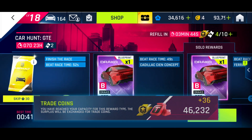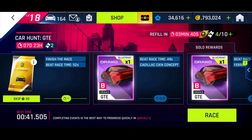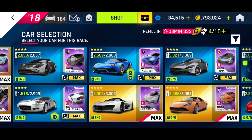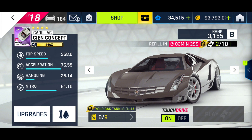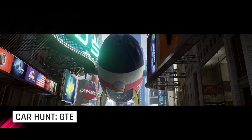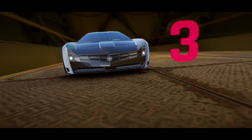So on to the Cadillac CN Concept. The time to beat was 52, and we got a 41, so easy to do that in a gold H2. The Cadillac CN — mine's currently gold. Again, not really a car you'd use a lot, apart from in car hunts.